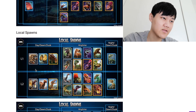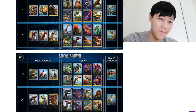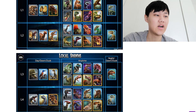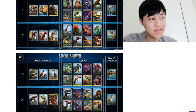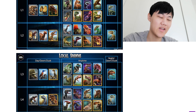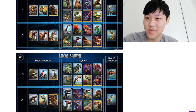Next, starting with Local 1 — nothing has changed for Local 1. And while we're at it, nothing has changed in Local 3 either. So Locals 1 and 3 are all the same. The ones that changed are Locals 2 and 4, and it's a really minor change: all they did was swap Dracorex for Spinosaurus. So now Spinosaurus Gen 1 is a Local 4 dino and Dracorex is a Local 2 dino. For those who had a lot of Spinosaurus last patch in Local 2 and didn't get enough Dracorex, now you can hunt all the Dracorex you want.